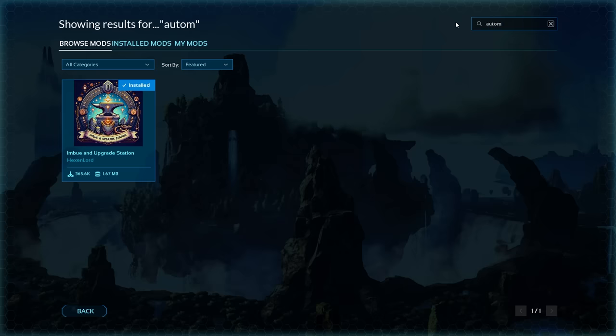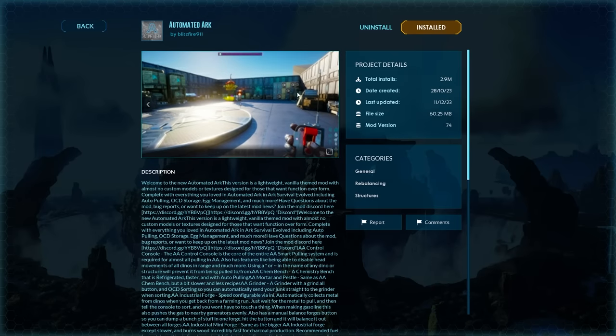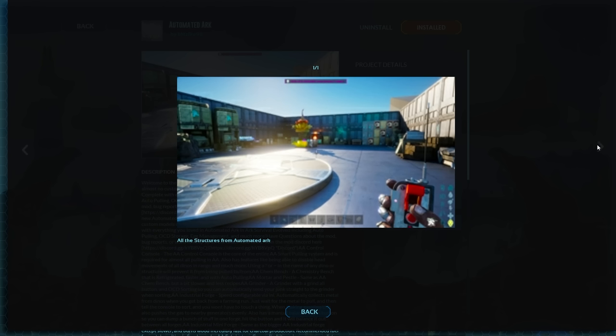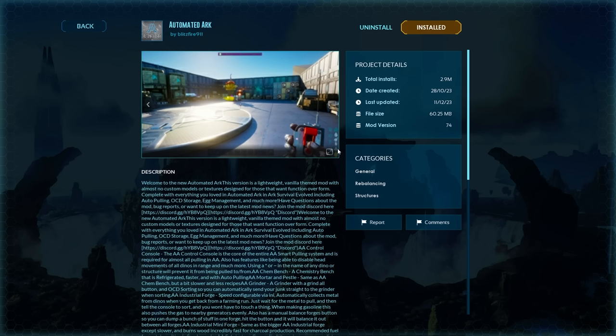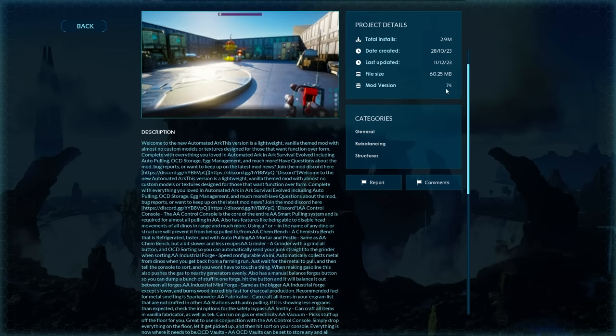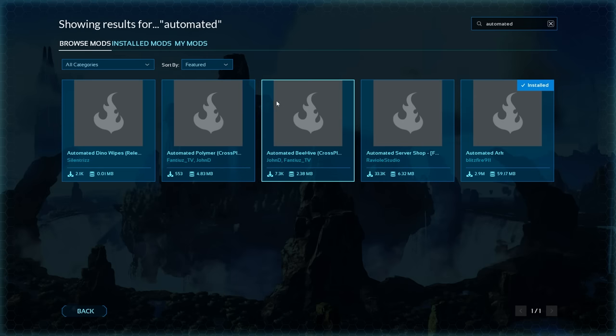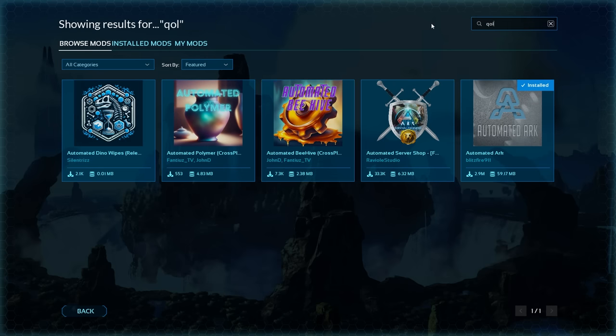Next up is one that has been massively tested: Automated ARK, with 2.9 million downloads — almost everyone who has played this game has downloaded this mod. It gives you the ability to play the game how you want with unique features including specialized vaults, specialized transferring, healing stations — everything that makes the mundane tasks easier. You can see there's a whole list of things this modder has released. It's at mod version 74, last updated a few days ago. It allows you to automate frustrating tasks like transferring — you can drop stuff on the ground and it'll get picked up automatically. Definitely check it out.